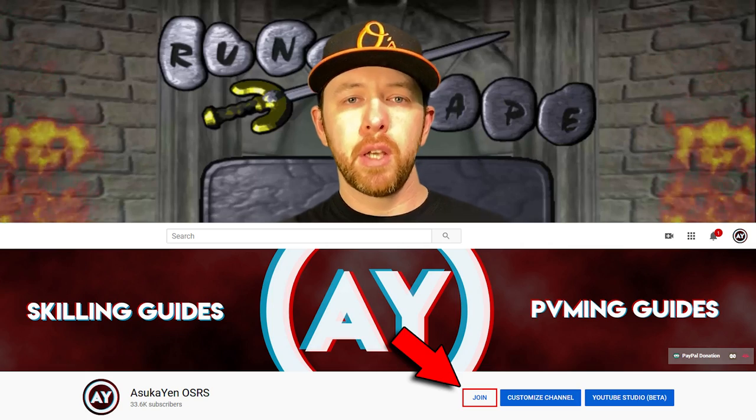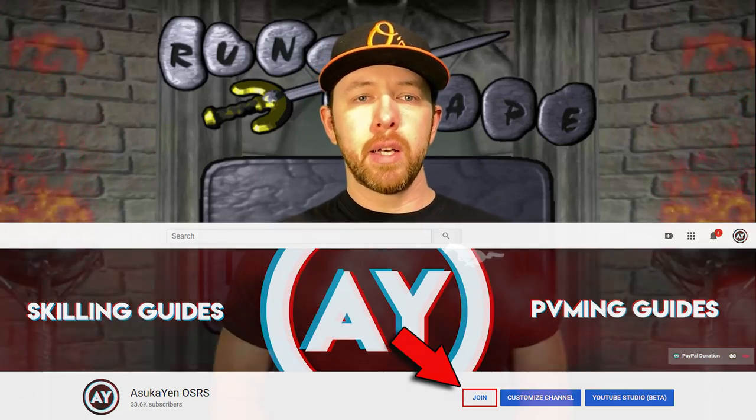Your journey to 99 thieving could net you around 170,000 GP per hour throughout the duration following this guide. I hope this video has helped and maybe taught you something new. If you enjoyed it, please leave a thumbs up — it helps the video's popularity. Hit the subscribe button, and consider becoming a channel member if you have your ad blocker on. Thanks for watching, see you next time!